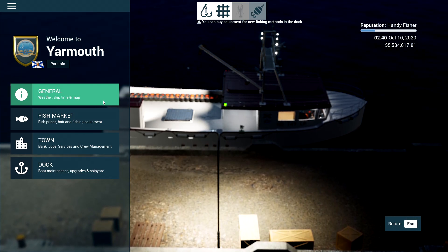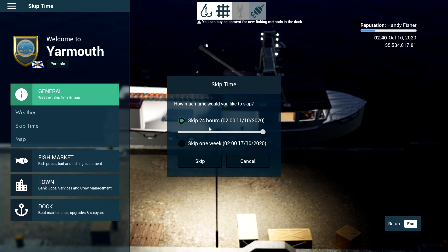You can skip time at ports or via the clock in your cabin — per hour up to 24 hours, or one week at a time. You can use this to skip forward a couple of weeks and check fish prices, but there is a little trick. If you advance time and prices go down, you could miss out on really good prices. What I recommend is to save your game first, then skip as much as you want until you get the best prices. Note them down, then load your save and you're back to square one with no risk.